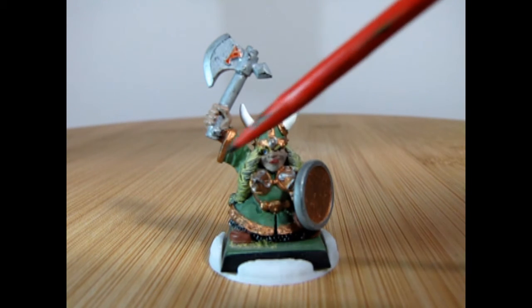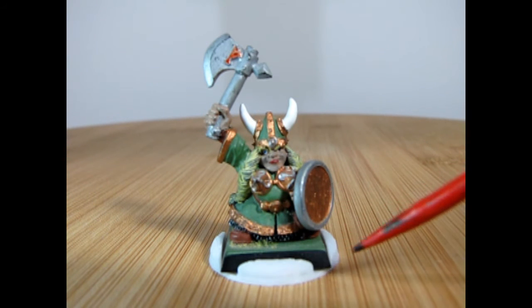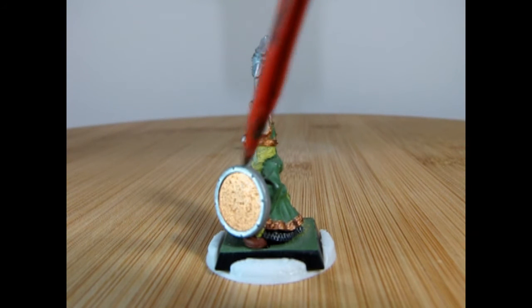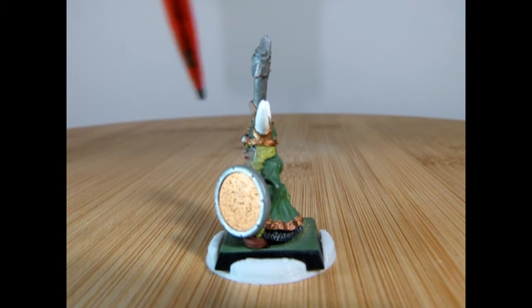All done on a square base. I have added in a round base so that we could use her in Warhammer Age of Sigmar. From this angle, you can see that we've got a shield here without an emblem on it. I was going to add in that winged hammer, as you will see in the Dwarf Warriors coming up later. However, I have not got around to it, although I do like the way that this is all painted and how it all worked out.